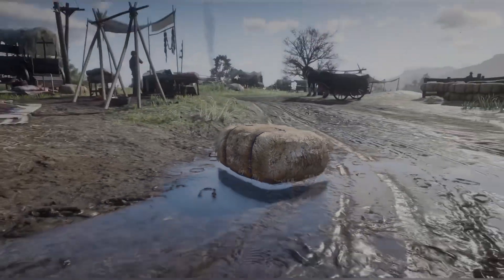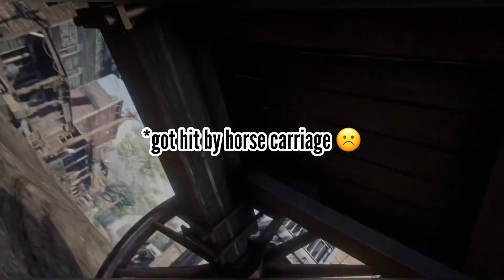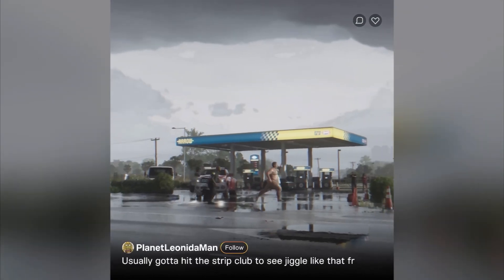SSR is a post-processing effect, which means the effect is applied to the screen after the GPU processes all the geometry and shaders. The reason I was able to confirm SSR is this scene where the cop is chasing a streaking man. You can see here that the reflection of the gas pump disappears entirely as the reflection of the streaking man passes by.